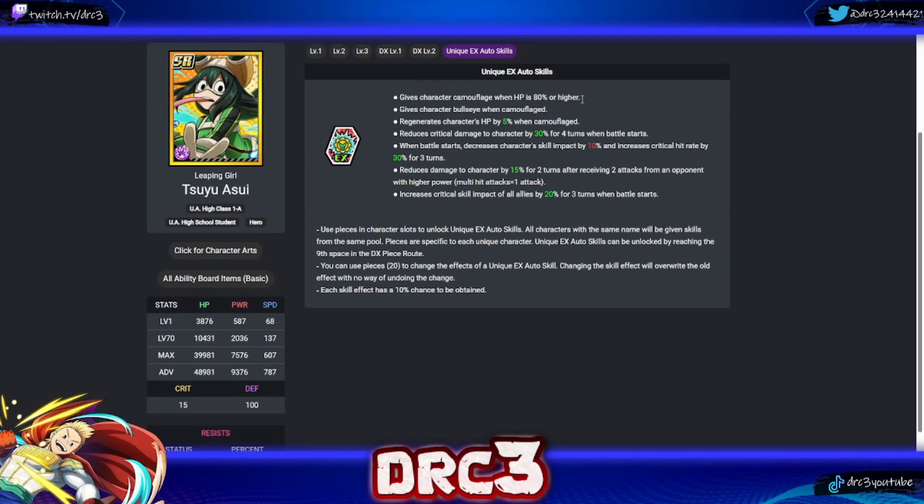Next is Sue. Her first skill gives camouflage when HP is 80 or higher — decent since attacks have a chance of missing, though less useful on Fantasy Sue who can already hide. Her second skill gives bullseye when camouflaged — great on Blue Sue (UR version). She also has: regenerates HP by 5% when camouflaged; reduces critical damage by 30 for four turns; and when battle starts decreases skill impact by 10 but increases critical hit rate by 30 for three turns — that crit rate boost can be really useful in PVP and VE Tower, and lets you use a speed memory instead of a crit memory.